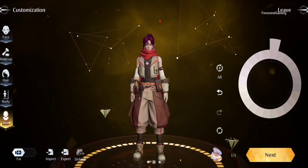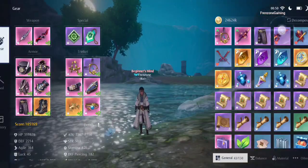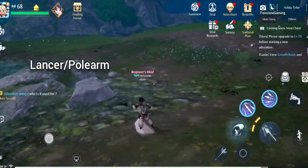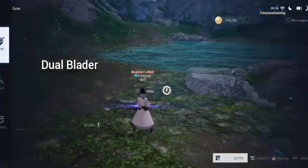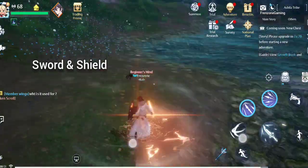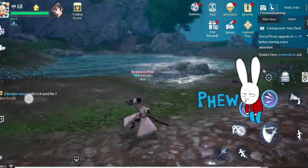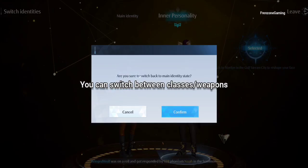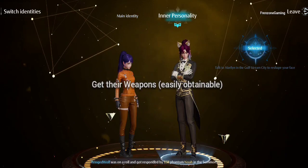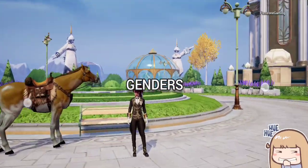The first question most players ask is what class to choose. In Noah's Heart you have four classes or four weapons: the lancer or polearm wielder, the bow wielder, the dual blade wielder, and the sword and shield wielder. You don't have to worry about choosing one and losing out on the others, because you can switch between classes quite easily in Noah at no charge — you just need to have their weapons. Switching between genders is a story for another video.